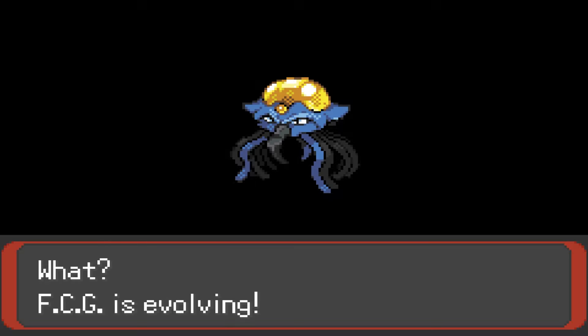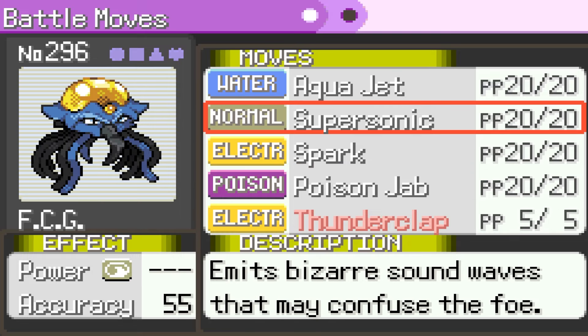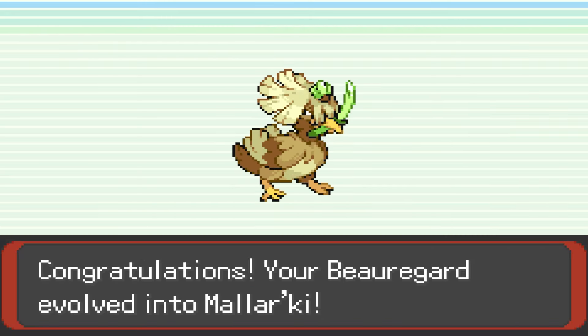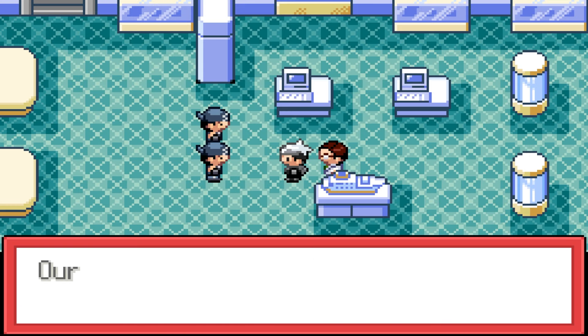Good God. Next to the evolution party is FCG, who is now a Tentacruel with his own disgusting move — an 80 power priority Electric move called Thunderclap. The animation also makes me giggle. Lastly, Beauregard evolves into Malarkey, a new Fighting Flying type. Our team is looking snazzy in their new digs as we head over to the museum to help Captain Stern with his Team Aqua problem.